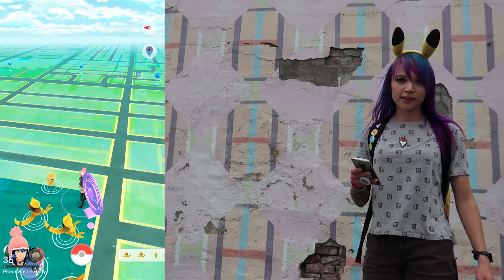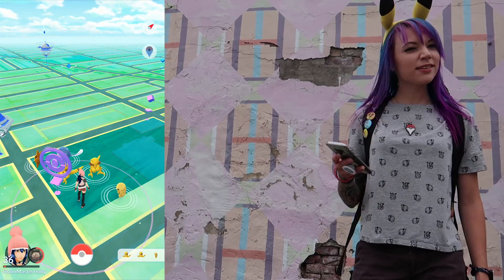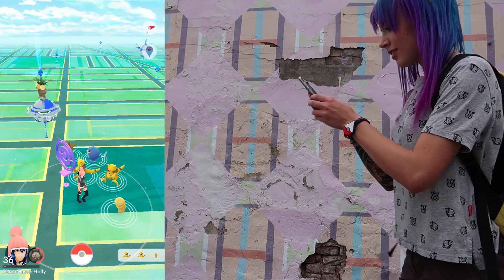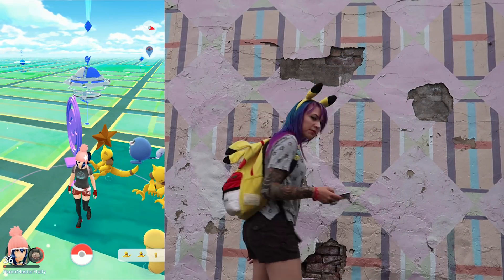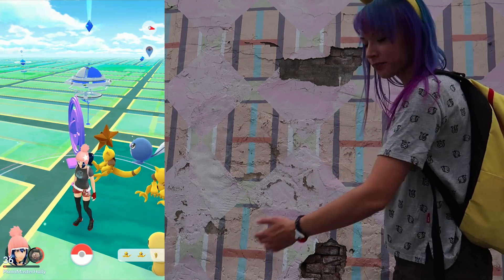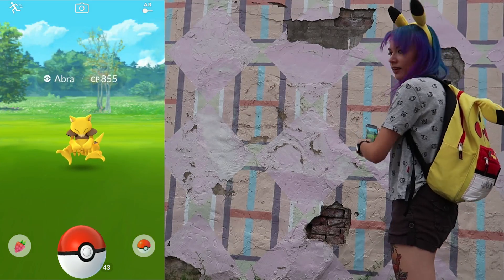I see an Abra on the nearby. Abra is actually one of my favorite Pokemon to try to get an AR picture of because of the way he's posed — you can make him look like he's sitting on something. Let's go over to the other side of the park and see if we can find him. Just as I suspected, this is an Abra nest. I saw it rotate and there were a lot of Abras on the nearby list. When I'm taking an AR picture, I always look for weird interesting stuff — like this mural with exposed brick that's going to look really cool with Abra sitting inside the bricks.